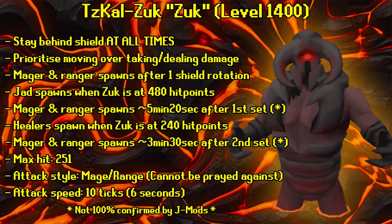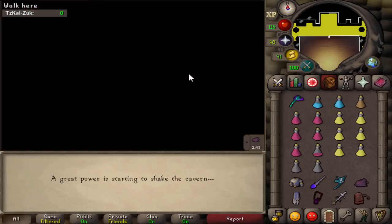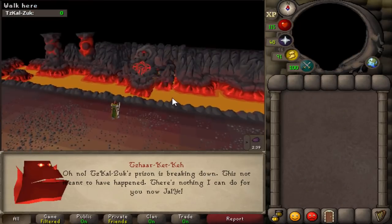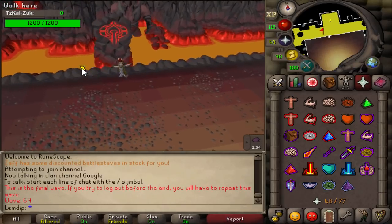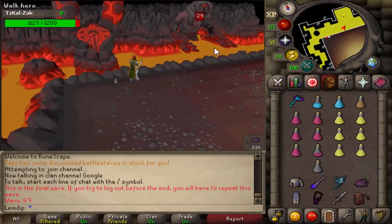After killing the second mage and ranger, get Zuck below 240 HP — that's when healers spawn. Roughly three and a half minutes later the third mage-ranger set spawns. When you enter the Zuck wave, as soon as you log in follow the wall and place your vial on the third tile from either end — that's your attack zone marker. You'll stand on the fourth tile from each wall. There are four attack spots per shield rotation: two inside the vial markers and two near the rock formations in the middle of the room.